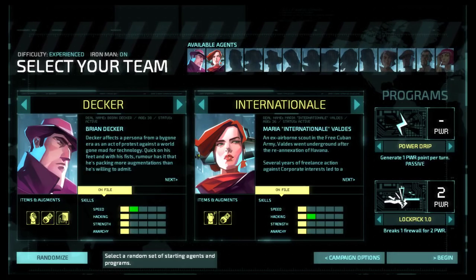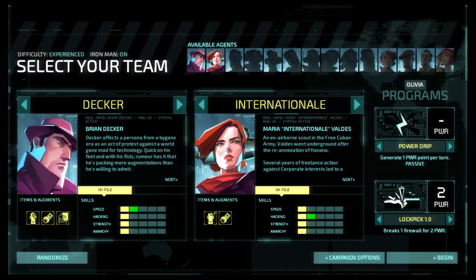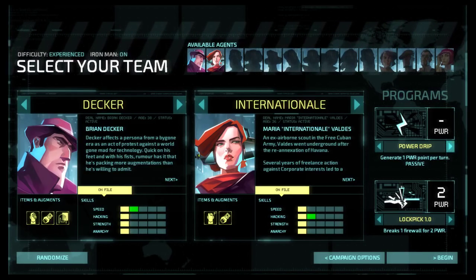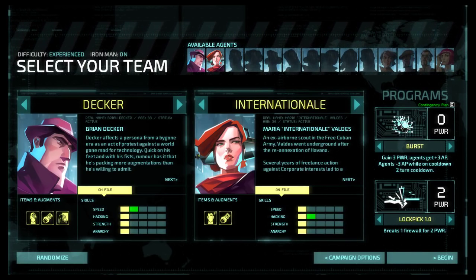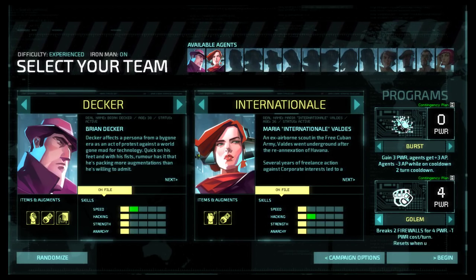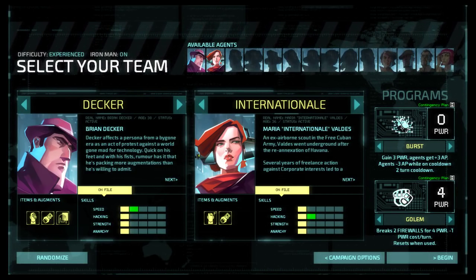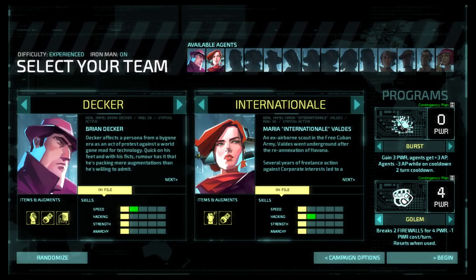And that is the intro cinematic. These four characters, as we have to understand, are new to the DLC. I may touch them later if I die with these two characters further into the main campaign than literally the first mission. But I will be using one of the new programs, which is Burst. What Burst does is give you three power and three action points - you lose three action points while it's on cooldown. The other program you get to start with is Golem, and as I learned, this is not an early game program. It breaks two firewalls and almost everything in the game to start only has one level of firewall, so we're not going to be using this.